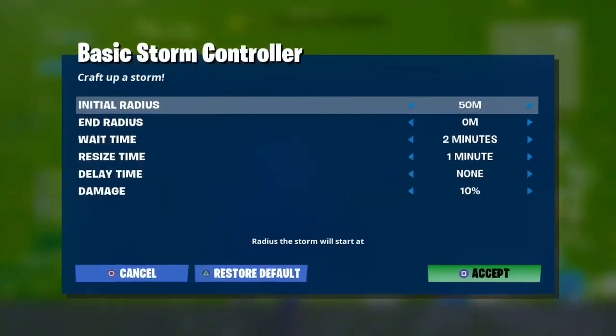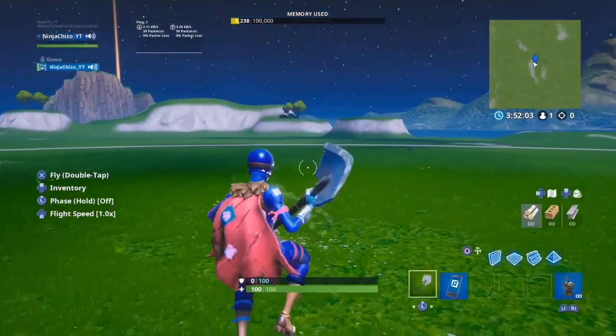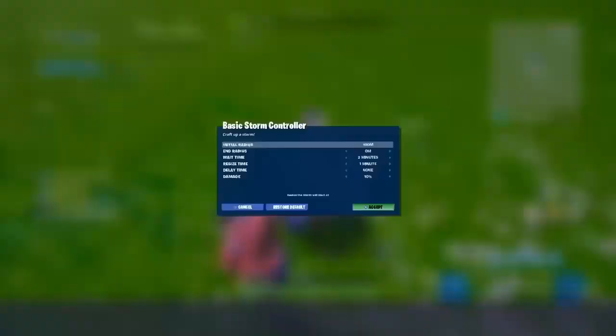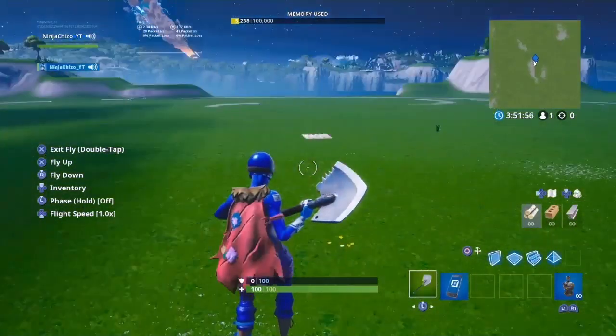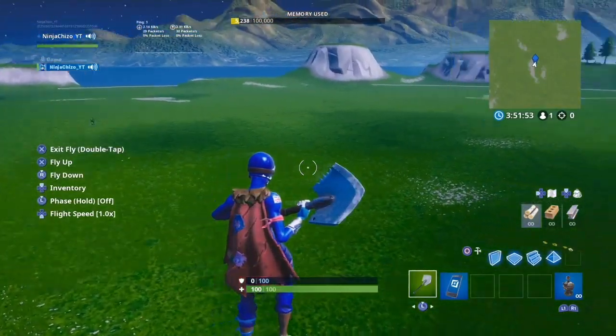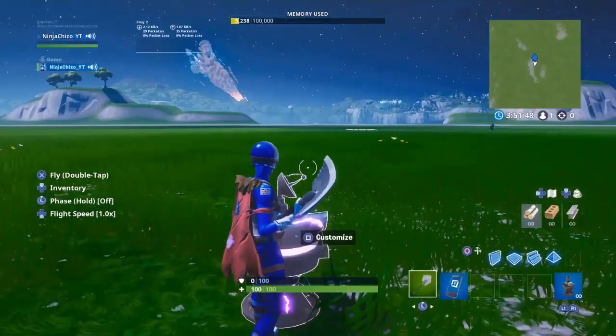Here are the settings. The initial idle radius is basically where the storm will start. So if I put it at 100, that line shows where the storm will start and how it will close in. If I put it at 200, that's where it will start. I'm just going to put it at 100.